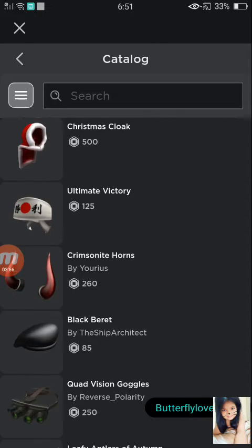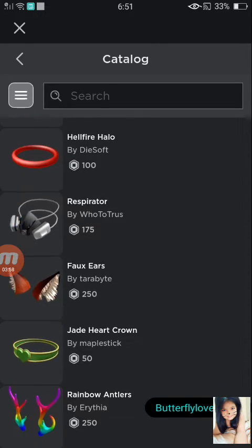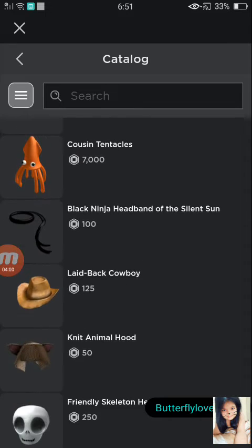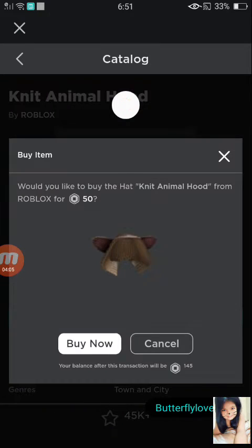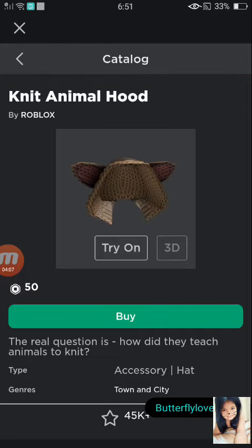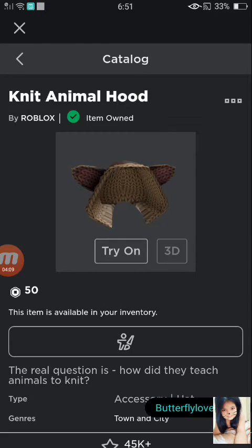I told my friend I just got the 1,000 Robux and she was like, wow. Oh, there it is! Yes, I finally found the Knit Animal Hood. Let's buy that. And then I also want an Action Ponytail.